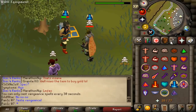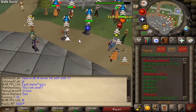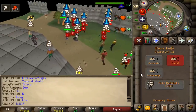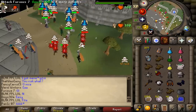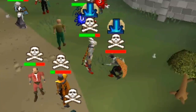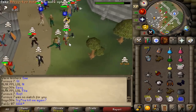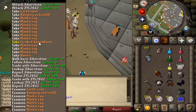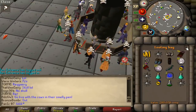Oh, he nearly killed himself with venge again — that would have been so funny. That was the most beautiful combo I have done in a long time. The only thing that could have made it better is if I smited him for an AGS, because the guy was only 52 prayer so it's always a possibility. 300k loot.